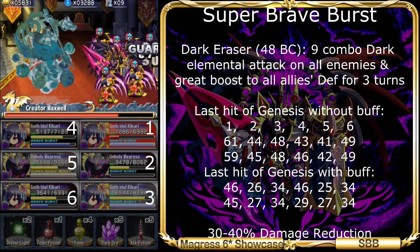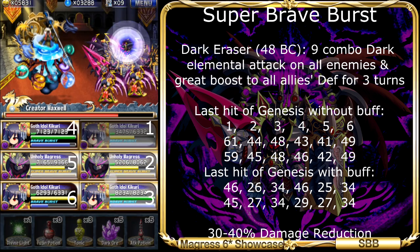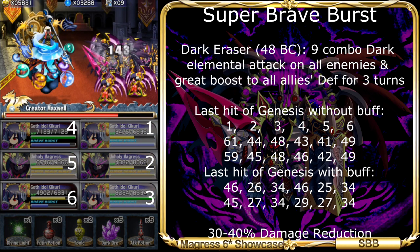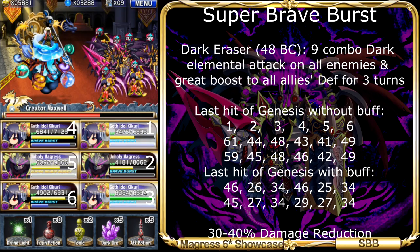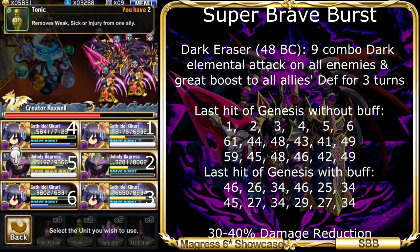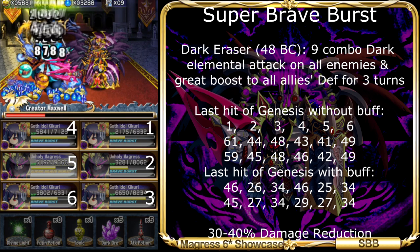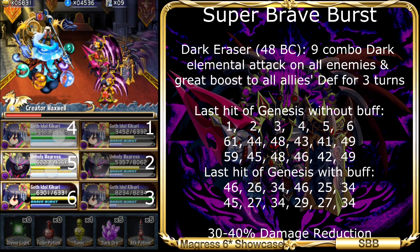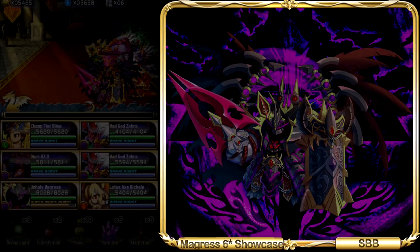A little tip to use his buff effectively: since you have 2 Margaret's as leaders, try to have their Super Brave Burst ready for the boss. First turn, launch one of the Super Brave Bursts, then wait until the buff runs out, then launch the second one. This way, you can have a defense buff for 6 turns, and with 4 Kikuris, your Margaret's should recover his Super Brave Burst by that time. If you use your Super Brave Burst wisely, you should be able to maintain a permanent defense buff while keeping a good DPS.